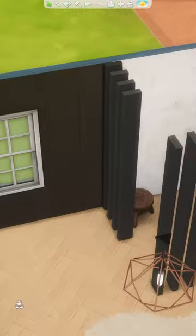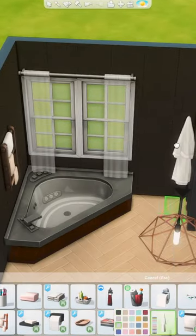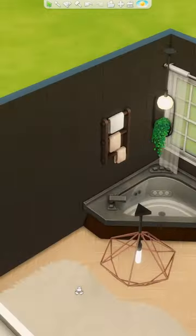Instead of worrying about empty counter space and what I wanted to put on the counters, I decided to layer the Jungle Adventure cabinets to act as accessible storage. To me, this feels realistic and luxurious.